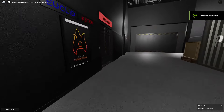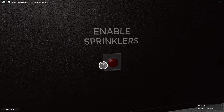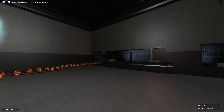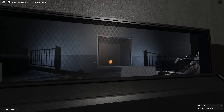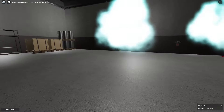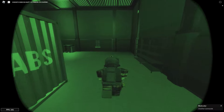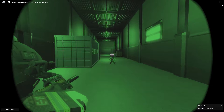This SCP is SCP 457. What you want to do to recontain this one is go up to the sprinkler button in his cell and press E on it until the sprinklers go on, and SCP 457 runs back to his cell.